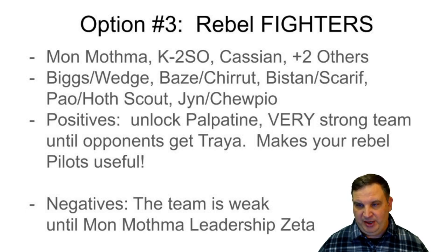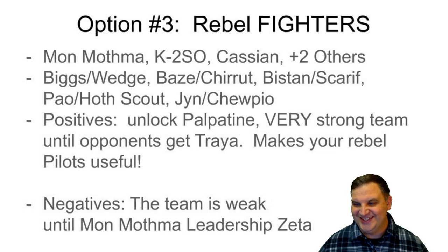It also makes the Rebel pilots useful, which is really great. The negatives: this team is weak until Mon Mothma gets the Zeta on her leadership — she at least needs that Zeta. Then she needs another Zeta to become untargetable later. The team really is a non-starter until she gets that first Zeta.